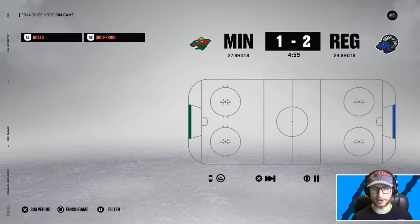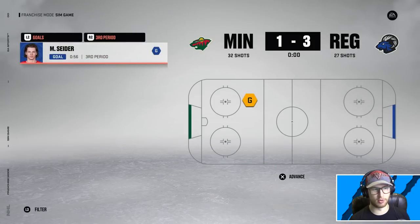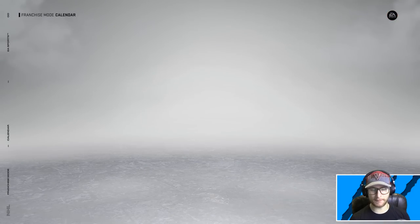Caufield, you are a legend — we're going into the third up by one! We just have to hold them off. Another power play for Minnesota that we managed to kill. Halfway through the third — come on, stop giving them power plays! One minute left — I thought they scored, holy crap! So happy it was wide — Moritz, Holtby with a well-earned first star, 31 saves and a .968. Can the unthinkable happen? Will we make it past round number one?